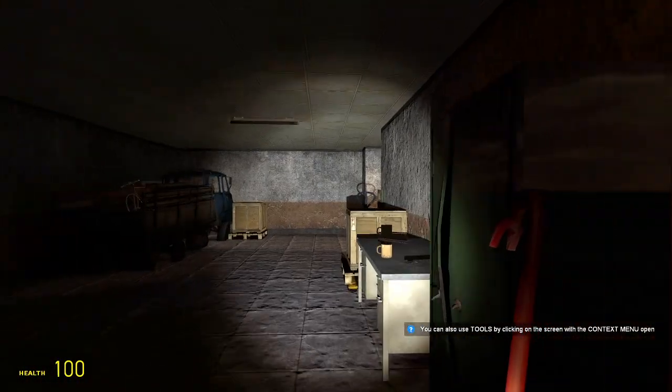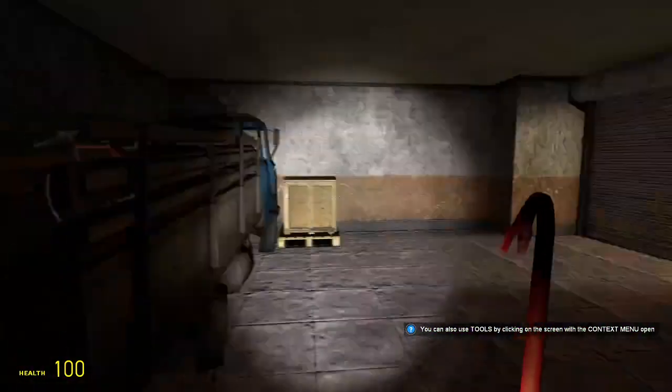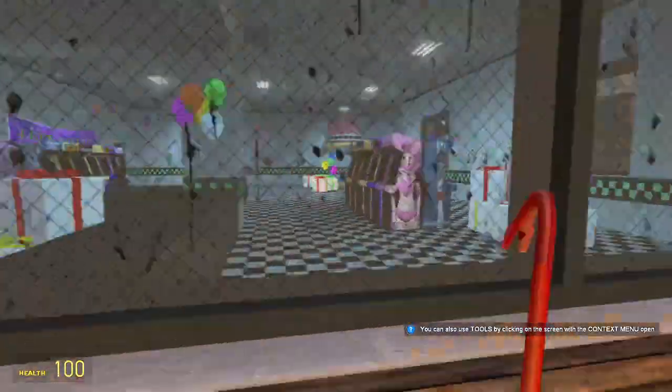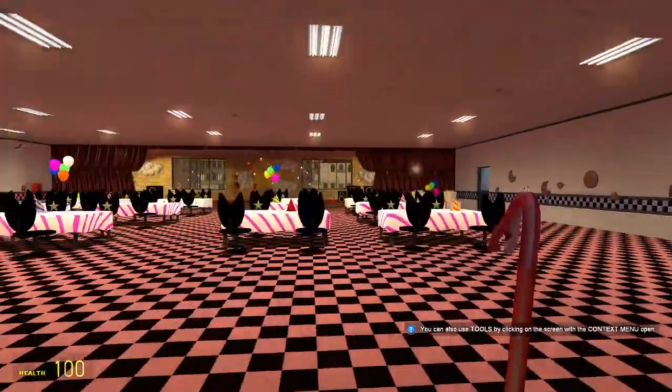This room has been updated a little bit. It has something new in it, and it's Purple Guy's car. If you guys know, this is right where Purple Guy shows up, and if you go near him with one of the Pretty Pizza Day masks, he'll kill you.